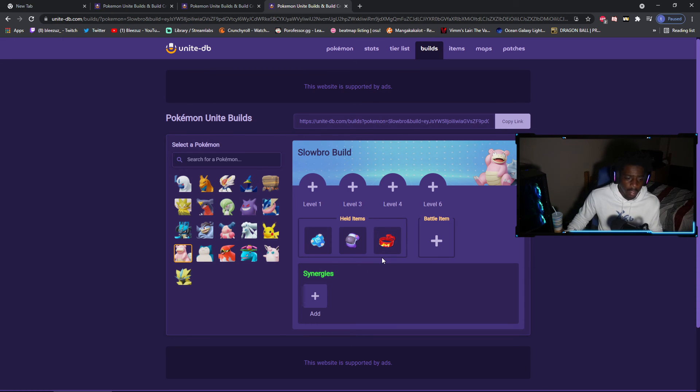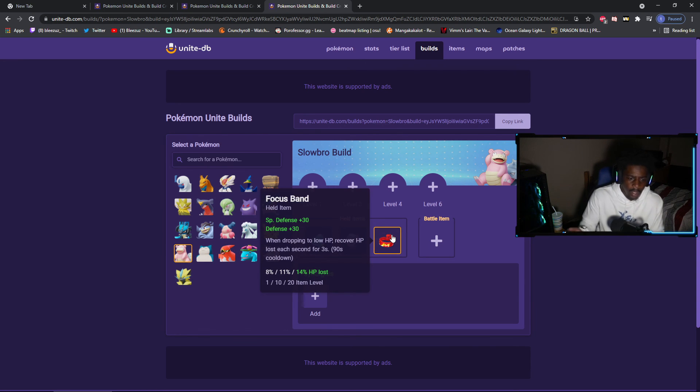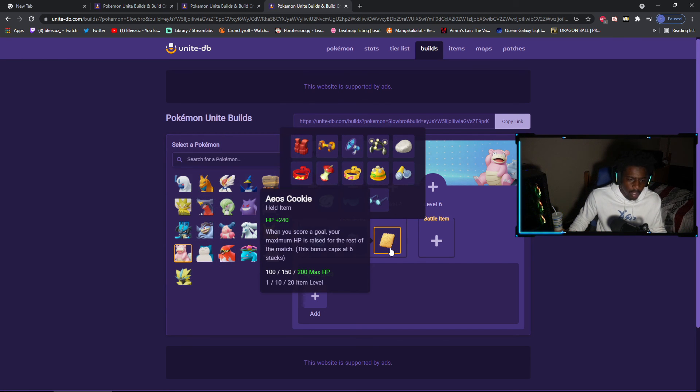If you're dying too fast as a tank, run Focus Band. If you need more health, run Score Shield and Buddy Barrier, then go score. People don't understand — you can score one point with Score Shield and just go crazy. They can't stop you if the shield's up unless they beat the shield, and Buddy Barrier is already giving you more health on top of that. You can throw AOS Cookie on too, and once you score — even just one or two points — your max health scales up. It scales on how many times you score, so one-point scores are free. No one can stop you.